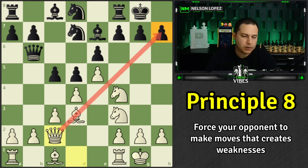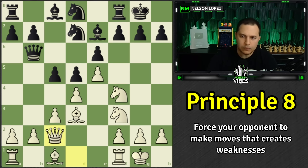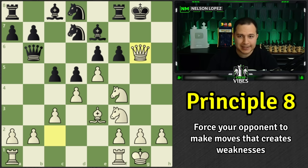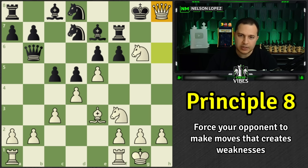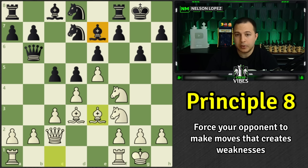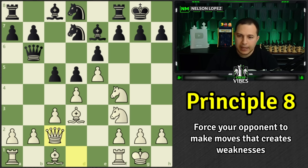Black has to decide: play h6, g6, or f5 to deal with the threat. Black plays f5. Why not g6? If you play g6, you're not really going to be able to play f6 and break things open. If white plays bishop b3 and black tries f6, there's a sacrifice on g6 — you bust open the kingside, the queen comes in, there's a check, a threat on the rook, and a checkmate threat. Because of that sacrifice on g6, you can't really play f6.